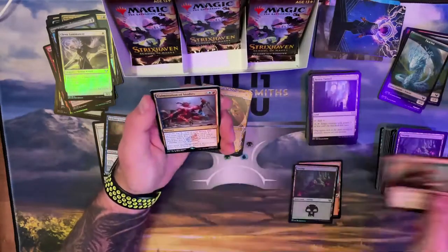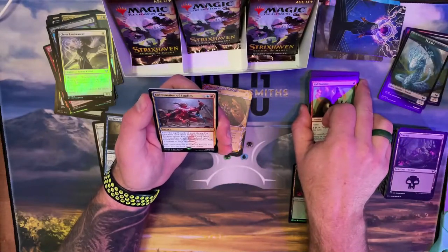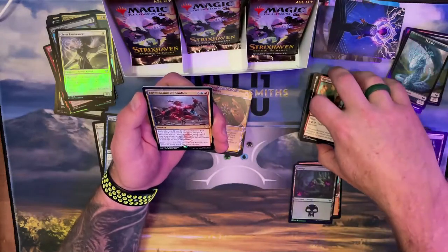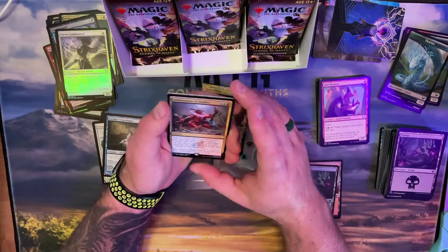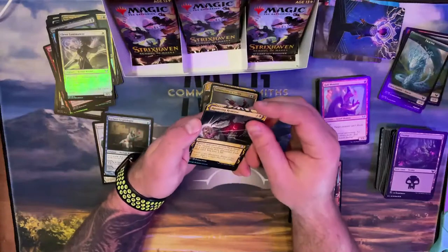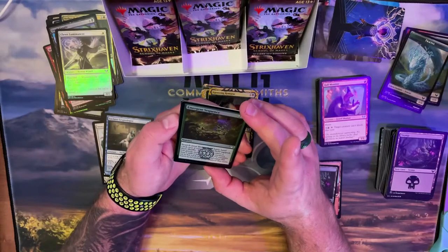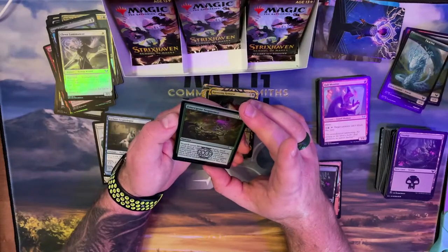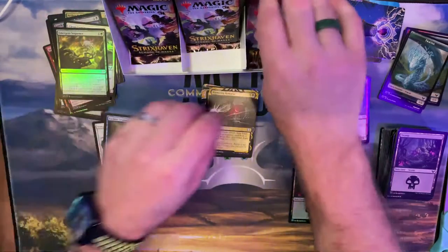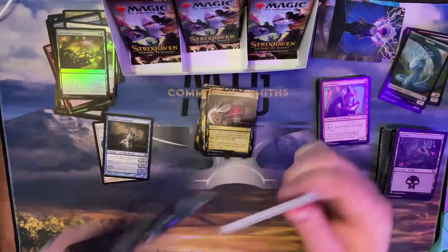This one's interesting — exile the top X of your library; for each land exile create a treasure token, for each blue card exile draw a card, for each red card deal one damage to each opponent. You could really end-game with that, could be really interesting. Agonizing Remorse again. Emergent Sequence — search library for a basic land, put it on the battlefield tapped as a 0/0, put a +1/+1 on it. That's decent — good for Simic. I'm pretty much focused on Simic at this point.